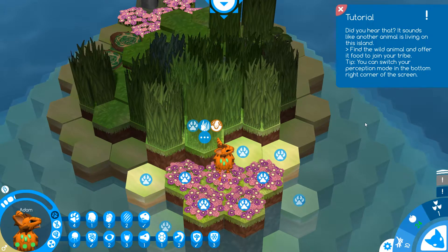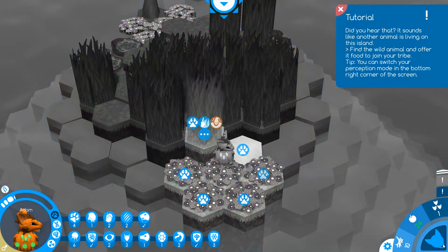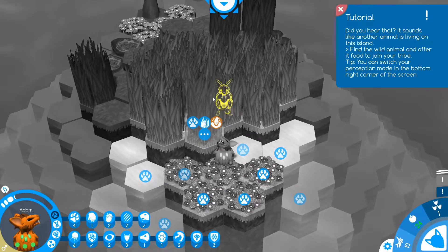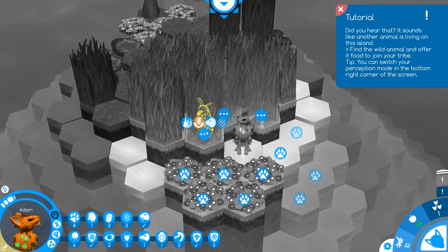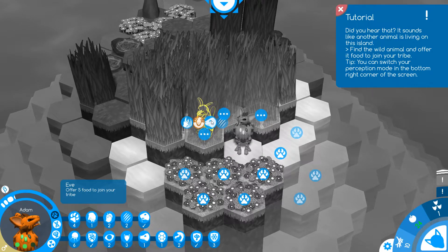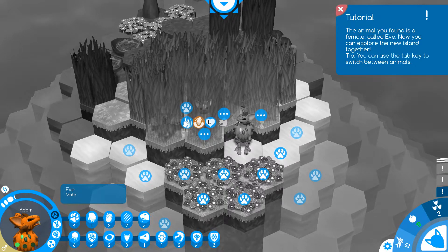It sounds like another animal is living on this island — find the wild animal and offer it food to join your tribe. Switch to perception mode in the bottom right corner of the screen. With our sense of hearing we can detect a mate nearby. We can offer Eve five food to join our tribe, and now we have Adam and Eve. We now have Eve joining us and can explore the new island together.